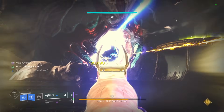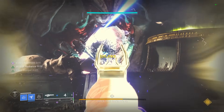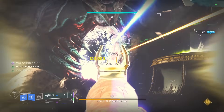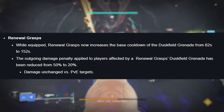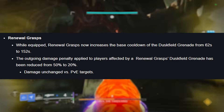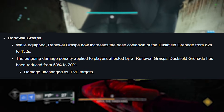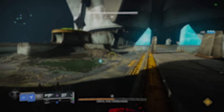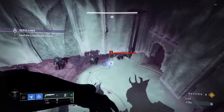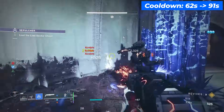Things came to an end when Renewals got heavily nerfed, mainly for PvE. The nerf was with the cooldown, where the base cooldown — the tier 3 value — was changed from 62 seconds all the way up to 152 seconds as long as Renewal Grasps were equipped. This nerf didn't affect Duskfields themselves at all, and it has now been removed. The downside is that Duskfields on their own also received a nerf, going from 62 seconds up to 91 seconds.